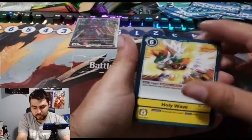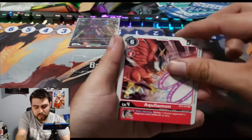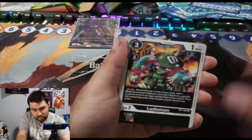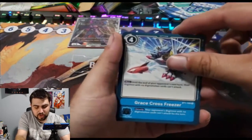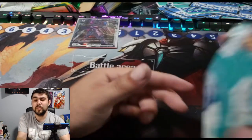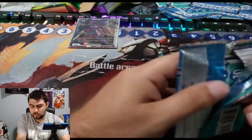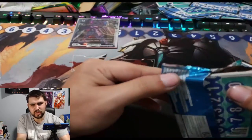Holy Wave, Veemon, Terriermon, Biyomon, Aquilamon, Arugamon, Lightning Paw, Valkyriemon as our first uncommon, Lowemon, Demi Meramon, Graceful Crossfire, and Durandamon. I really wish Durandamon got more notice — I think it only got noticed in Hacker's Memory and Digimon World Dusk and Dawn.